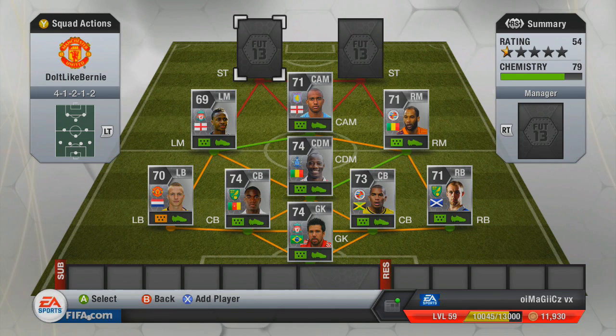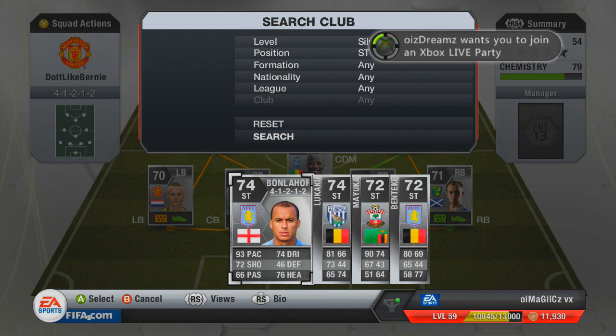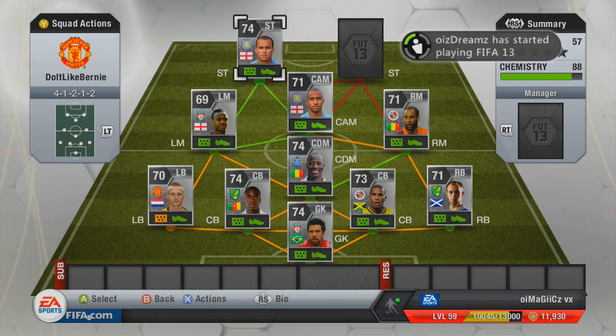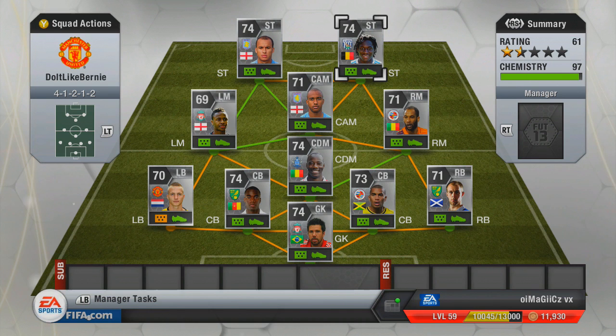At the front we have four options: Agbon Lahore, Lukaku, Mayuka, and Benteke. The ones I'd put in the starting eleven are Agbon Lahore and Lukaku, because these guys work really well together. They were the first two I bought when I first had the silver team a couple of months ago, and they were just tanks.